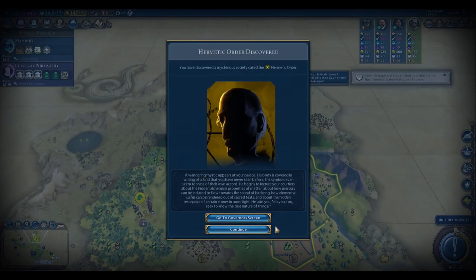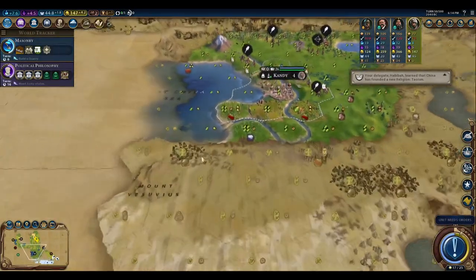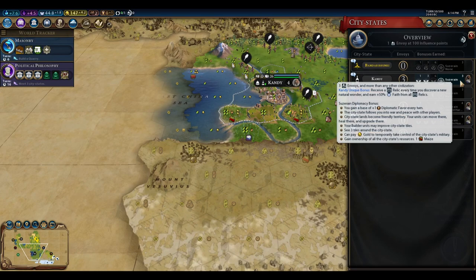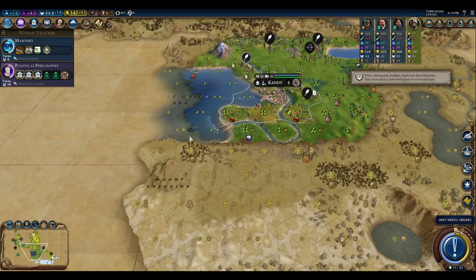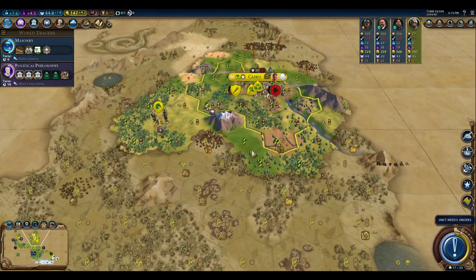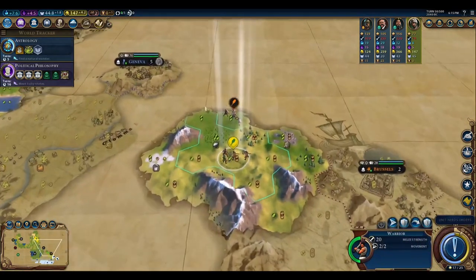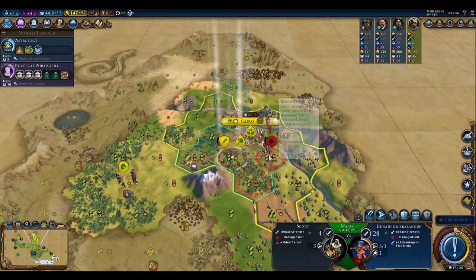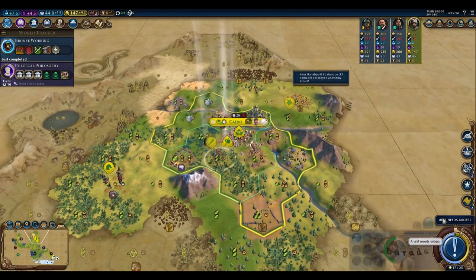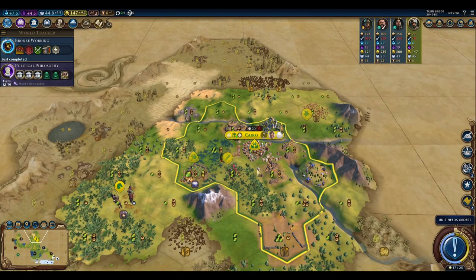We're going to get a free scout here. With Candy here — it's unfortunate the way this works. Candy's special suzerain bonus gives you a relic every time you discover a new natural wonder. But if you discover that natural wonder because of vision given to you by Candy, before getting Candy's suzerain, it does not kick in and you don't get the relic. We discovered Mount Vesuvius and that gave us the boost to Astrology. I'm going to switch over to Astrology now because I want to get a Holy Site. We'll get our free scout here, finishing off Bronze Working. There's an iron source over there — that's good.